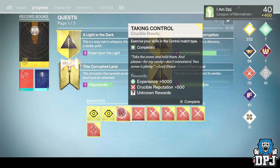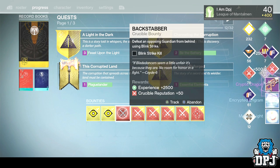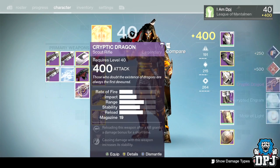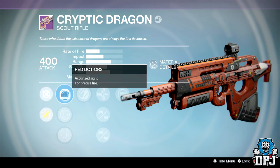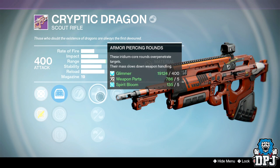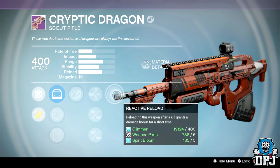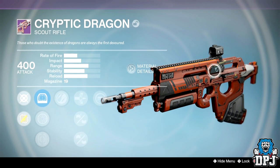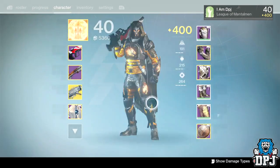Let's go with the first one — Taking Control. I've saved these for the past three weeks. I got a Cryptic Dragon — this can be good but it can be pretty bad. Okay, we've got my favorite scope for scouts: the Red Dot ORS, Zen Moment, Hammer Forged piercing rounds, Injection Mold, and Rifle Barrel with Reactive Reload. That could actually be quite a beast — I'm gonna keep that and try it out.